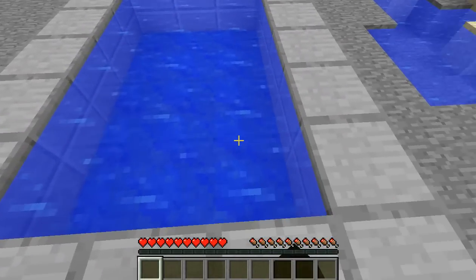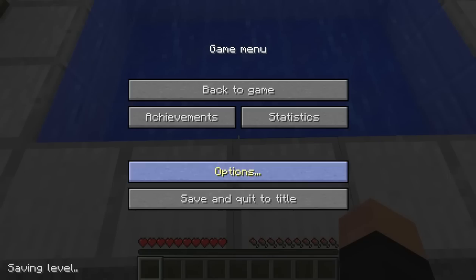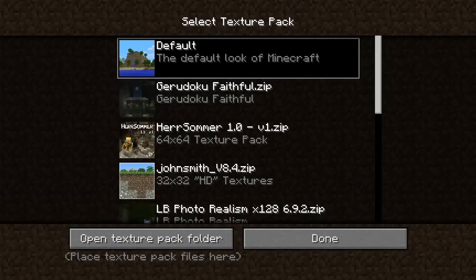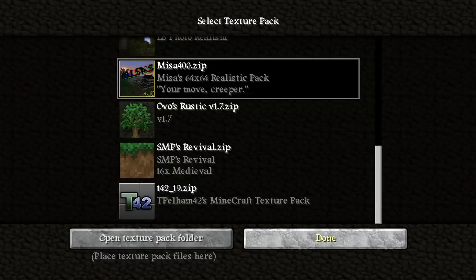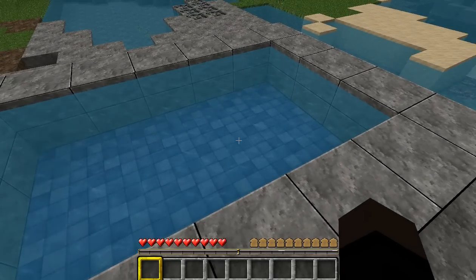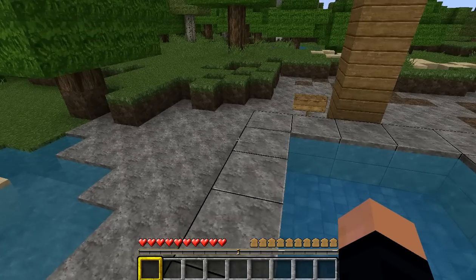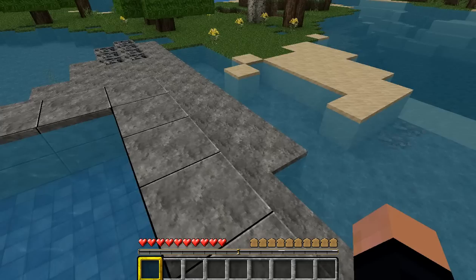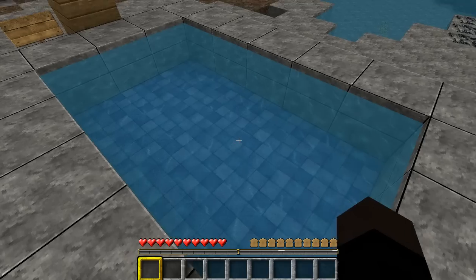Just make sure that they're using a texture pack like the default Minecraft texture pack. Because here, let me show you a different texture pack — I think I was using Misa's 64x64. Now you can see it won't really work, because the lapis lazuli looks nothing like the water, and the water is much clearer. So just make sure they're using a texture pack that's kind of similar to the water, and it should work fine. And you should have a bunch of idiots jumping from sky height level to regular level in no time.